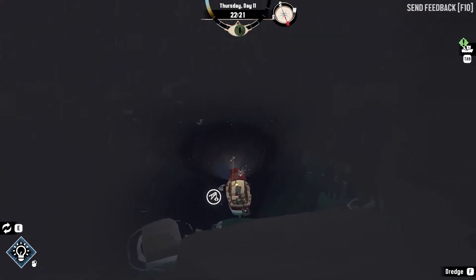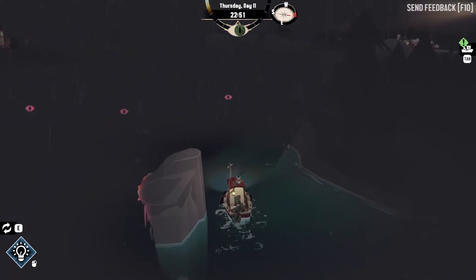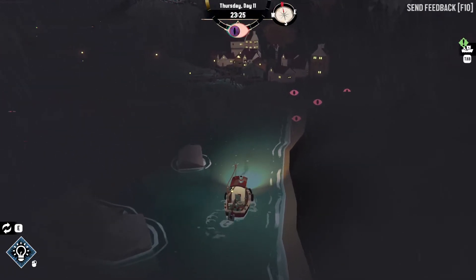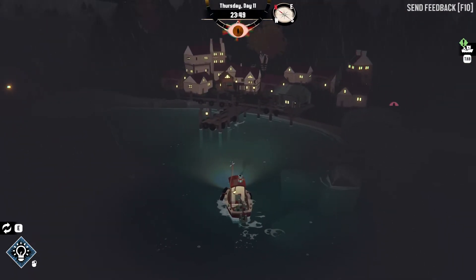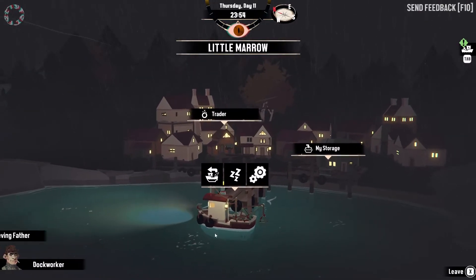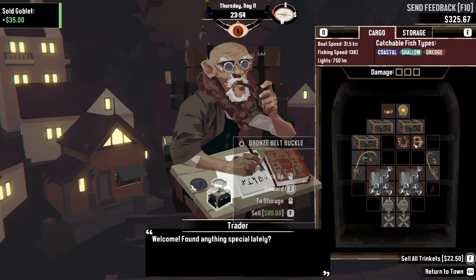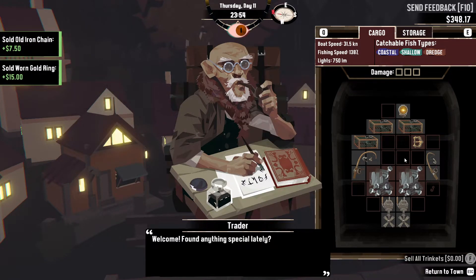Don't dredge — turn our lights on, thank you. Oh no, oh no! Alright, we've got this. It's fun playing spooky times. Traitor — oh look at this. Old iron chain and a warm gold ring — nice.